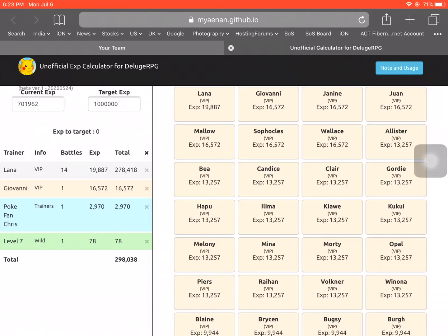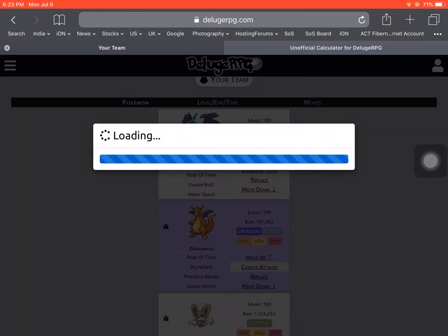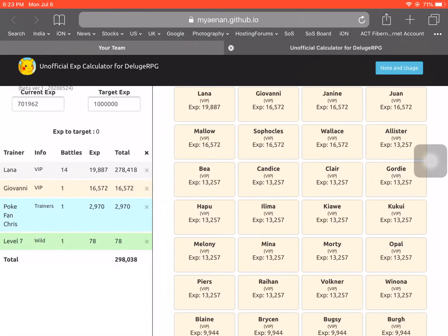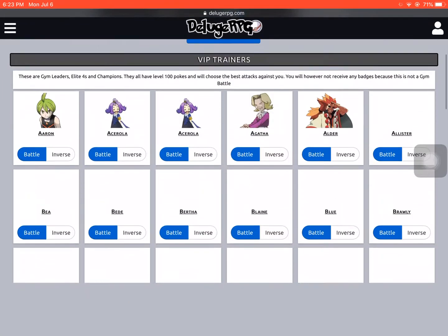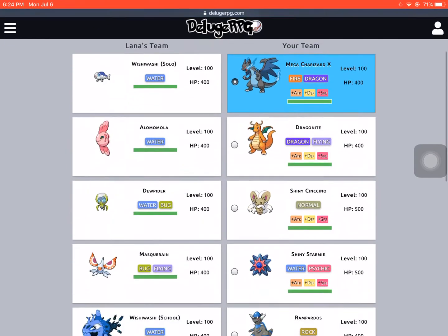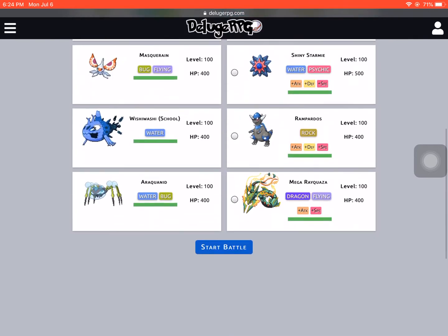You click on 'Load Solution' and it tells you what to do. In my case I have to battle Lana from the VIP trainers 14 times. I'm going to change my moveset — get rid of Doom Desire, add Bolt Strike — and change attacks. So I need to battle Lana 14 times: click on Trainer Battle, then VIP Trainers. If your Pokemon has something like 100,000 EXP, I'd recommend getting it to around 700–800k first to reduce your work. I have a tutorial on how to get EXP fast on Deluge RPG linked in the description.